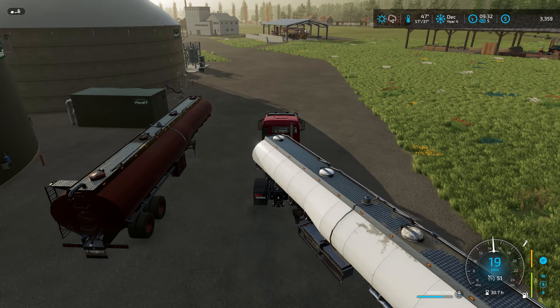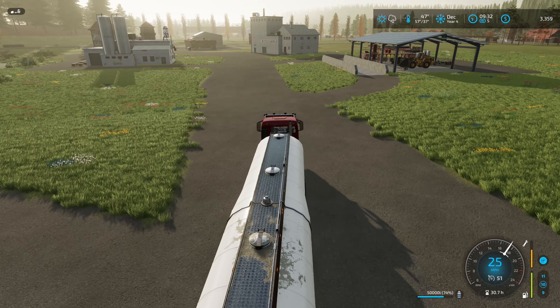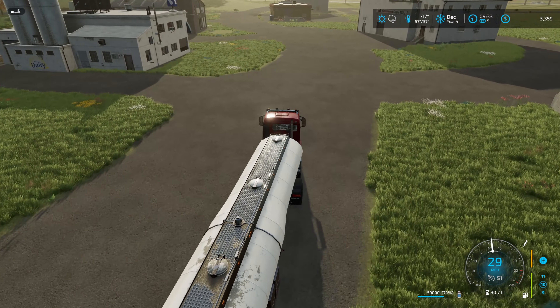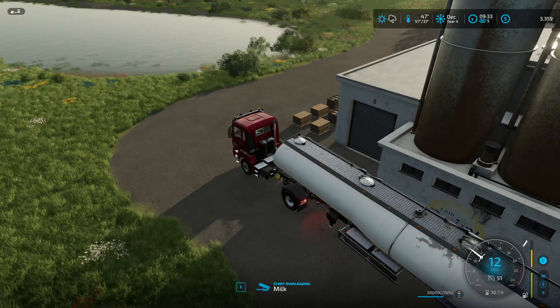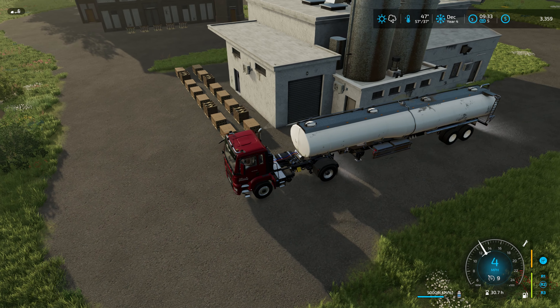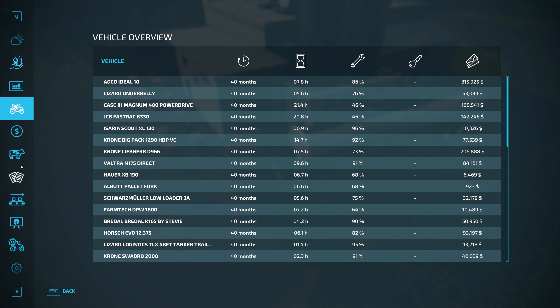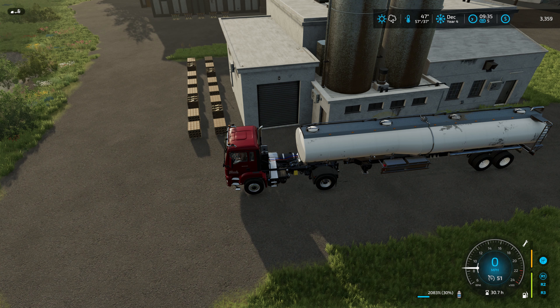I've seen some comments about the lag I experience over here — it doesn't really show up in the videos, which is good. When I was over here a little earlier my frames dropped down to 10, so it's getting worse. Both my grain trailer and slurry tanker are over here. We'll grab the slurry tanker so when I go back I can put liquid fertilizer in there for the coffee production building, then bring the slurry over, get the manure, load up the grain grist, and sell it at the port.